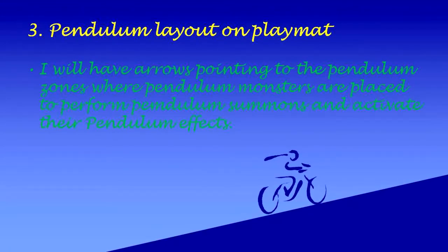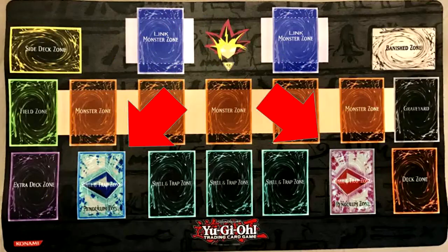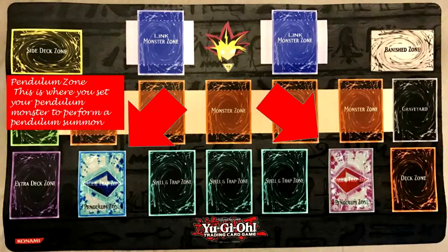Pendulum Layout on Playmat: I will have arrows pointing to the Pendulum Zones where Pendulum Monsters are placed to perform Pendulum Summons and activate their Pendulum Effects. This is where you set your Pendulum Monster to perform a Pendulum Summon.